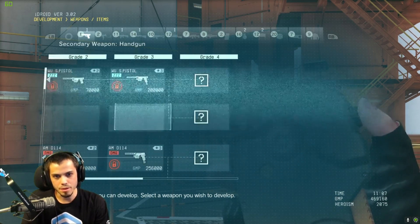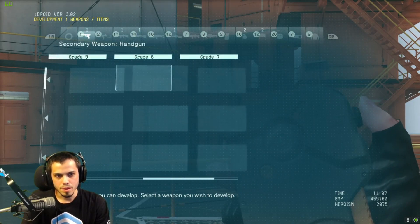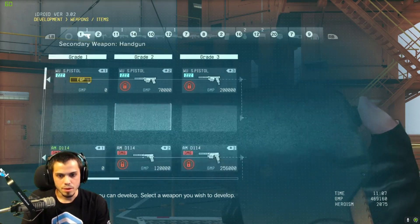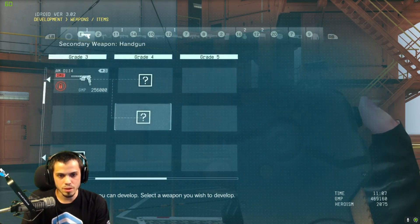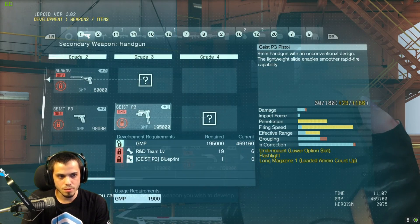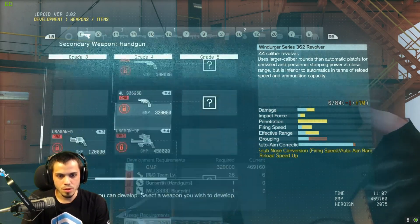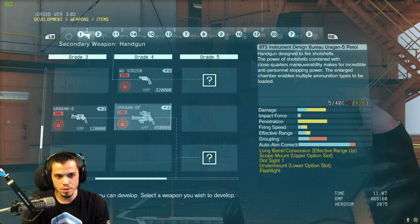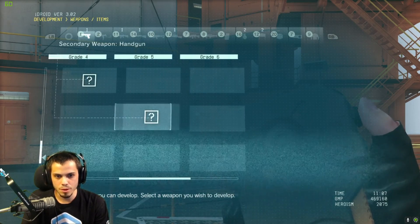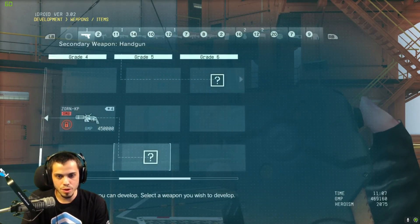I'm not sure what these are, but the grades do go all the way to eight depending on certain things. There are other pistols here — a lot of pistols. This one gives you a bigger 30-round magazine. We've got revolvers, the shotgun pistol, the Uragan, and I believe this unlocks the short-barreled stun version and the long-barreled stun version. There's also a hand cannon that shoots grenades.